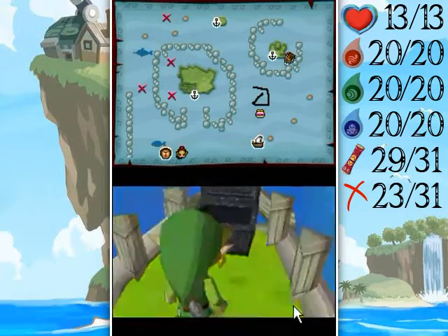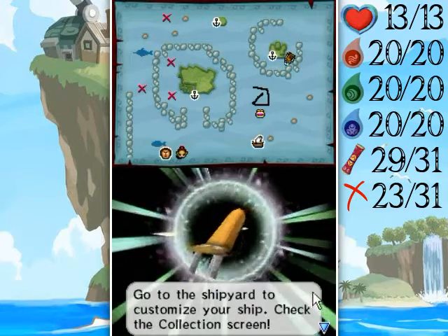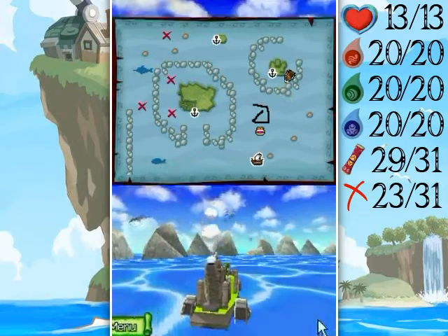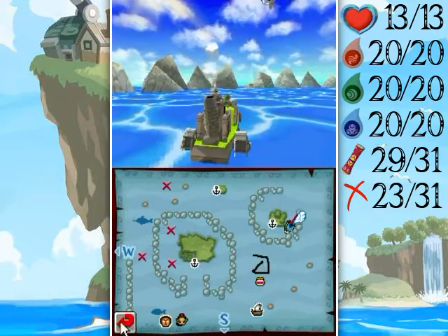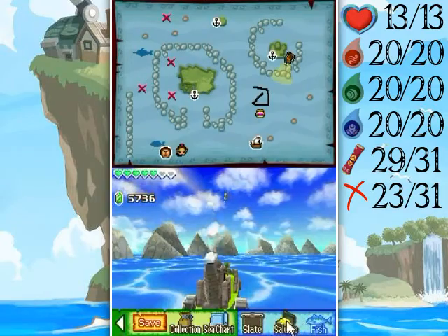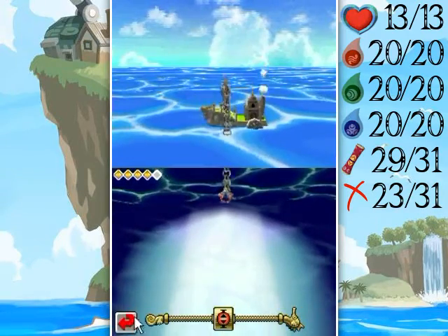Alright, what do we get? Log Pro Ship Parts? Yeah! Alright, next location. Oh wait, actually I should warp. I should do the ones in that circle first. Oh, what am I doing? I'm out of here.